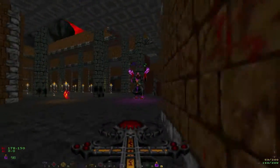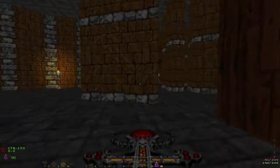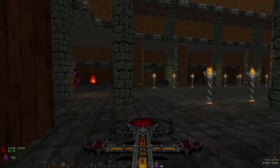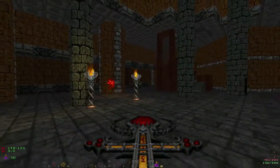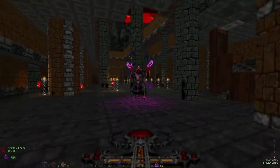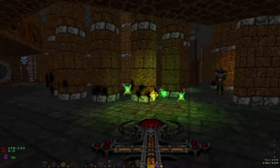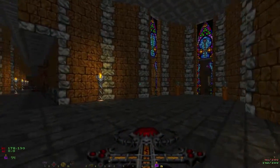If I make the mistake of firing when it's got those purple things around it... There we go, gets some decent damage done to it. Then the Wraiths will chase me down. These attacks are scary as all heck. Do those not look like those things in Heretic, by the way? I think that's on purpose.